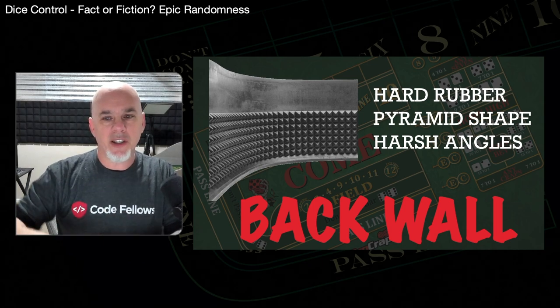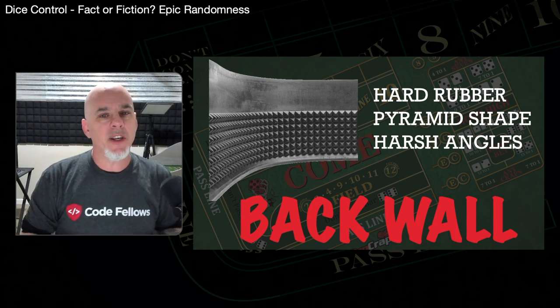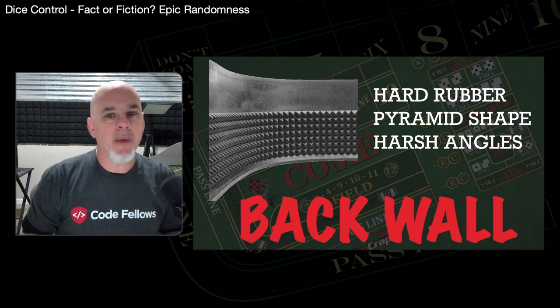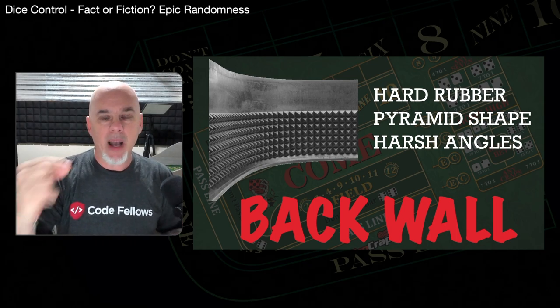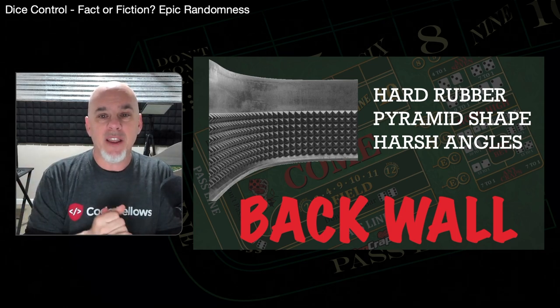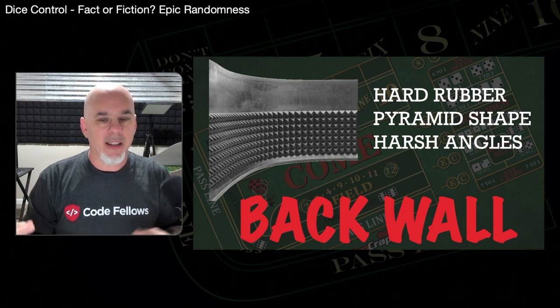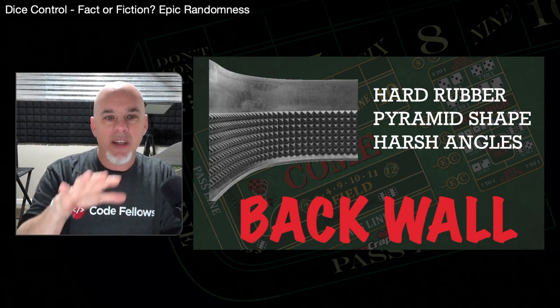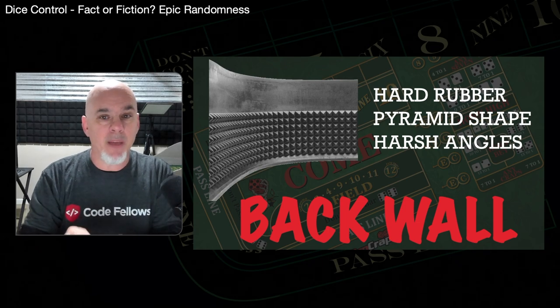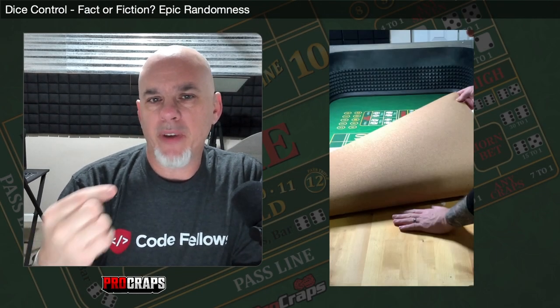This is probably the toughest hill of all to climb. You can adjust to different table heights and widths, you can adjust to different underlayments and bouncy factors — but it's really hard to deal with this back wall. You'll see in slow motion in a bit just what impact that back wall has on a moving die. Now I want to peel back my layout, change out the underlayment, and show you what the different bounces look like, then we'll take some slow-mo shots at the back wall.